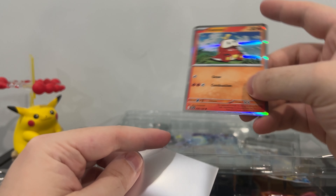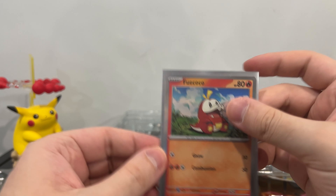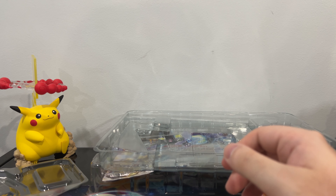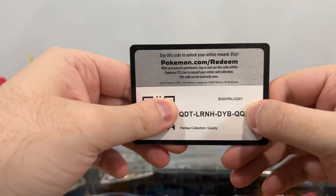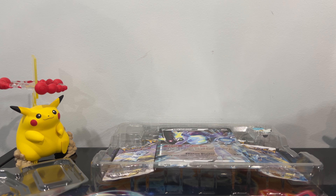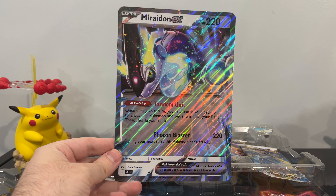And here we have the regular version of Fuecoco — touching these little toes, oh my goodness. That will be out in the Scarlet and Violet set as well. Very nice. So the one promo we get — each collection gets one promo of the starters. Let me show you the code. Now, here we have Miraidon EX. This is the oversized version of the card. Very nice. Photon Blaster. Try playing this in a tournament — they won't let you.